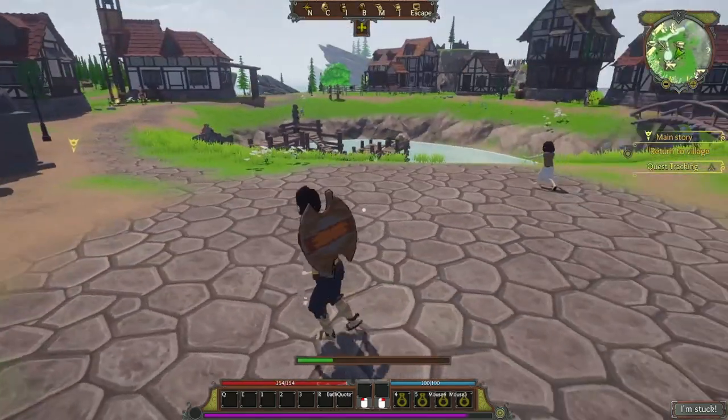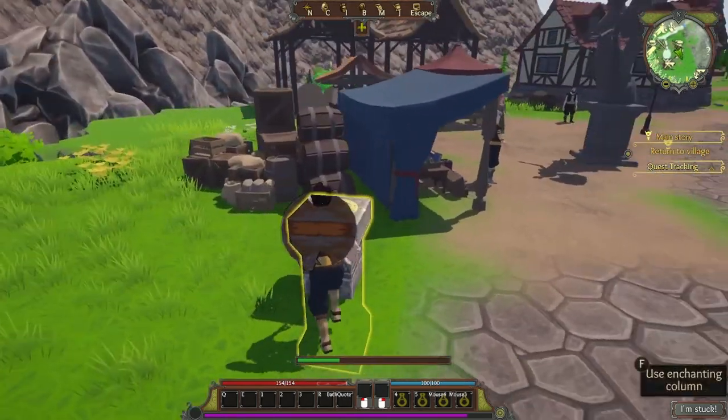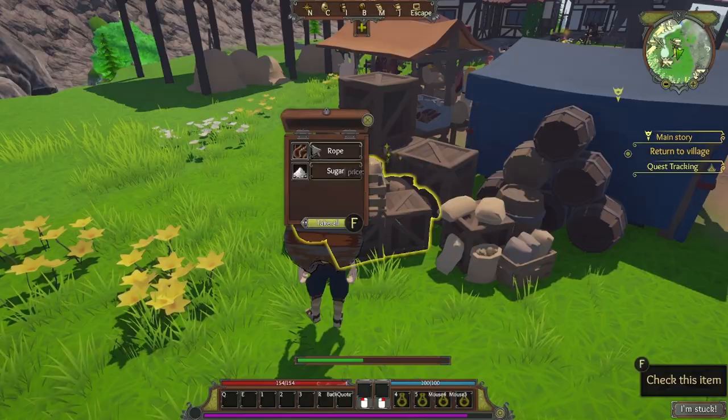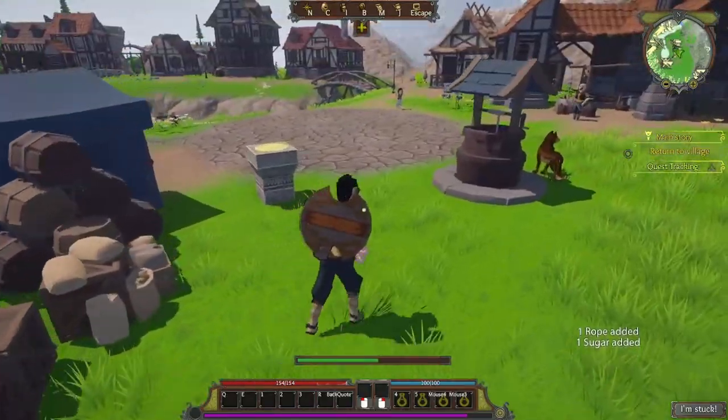Now that we've got everything from the houses, go behind this merchant stand and you can collect some sugar and some rope — that'll come in very handy in a sec. We're going to go get our first mount.